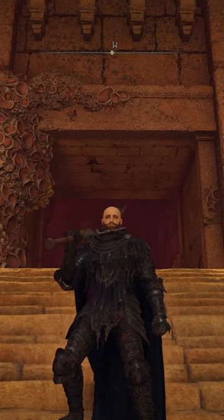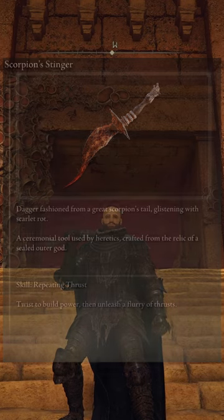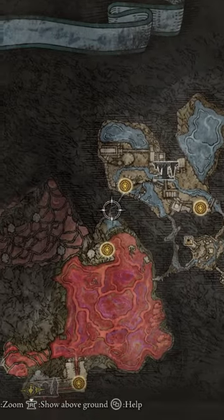Welcome to the Adequate Gaming channel. Today we're going to be getting the Scorpion Stinger Dagger — it is a dagger that applies rot buildup. Make your way to the Ansel River and down and around through